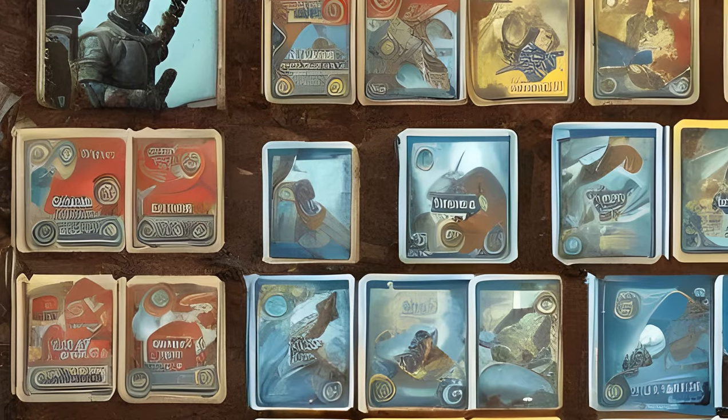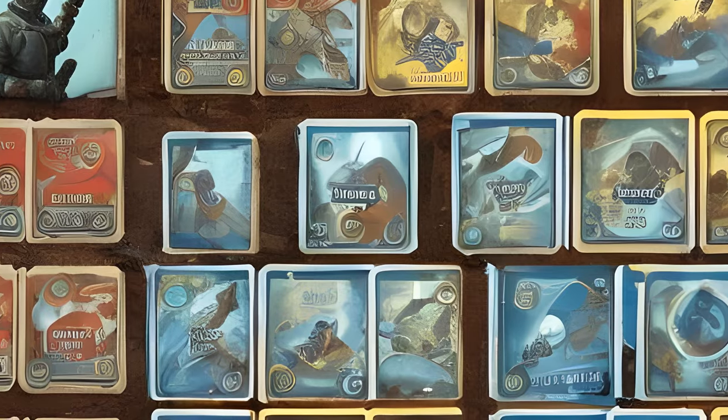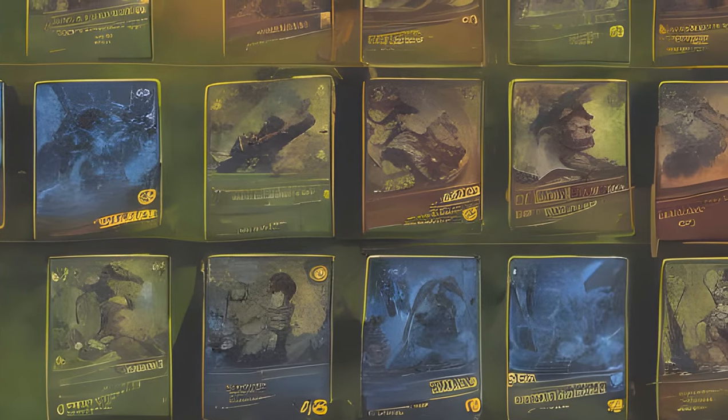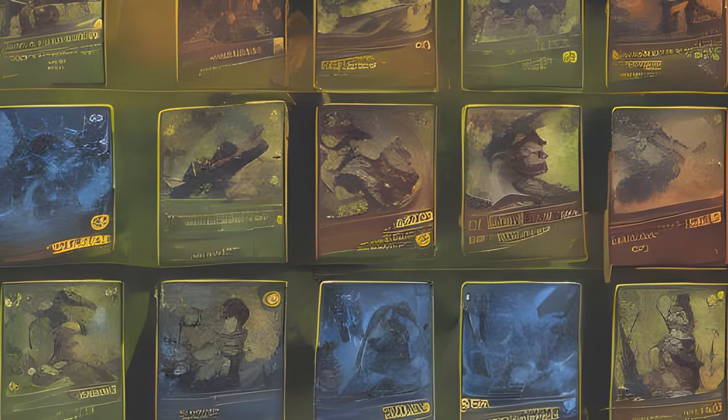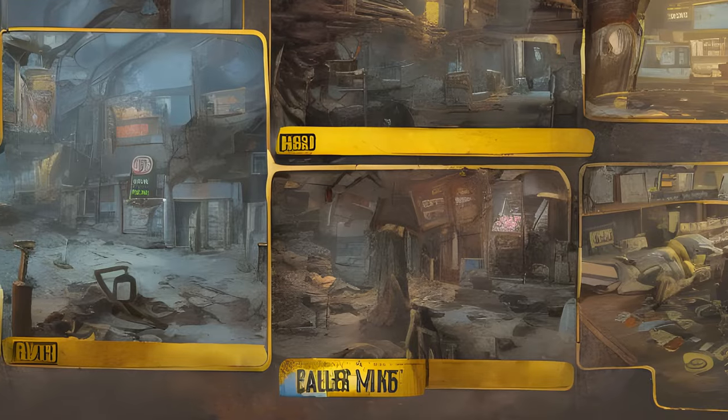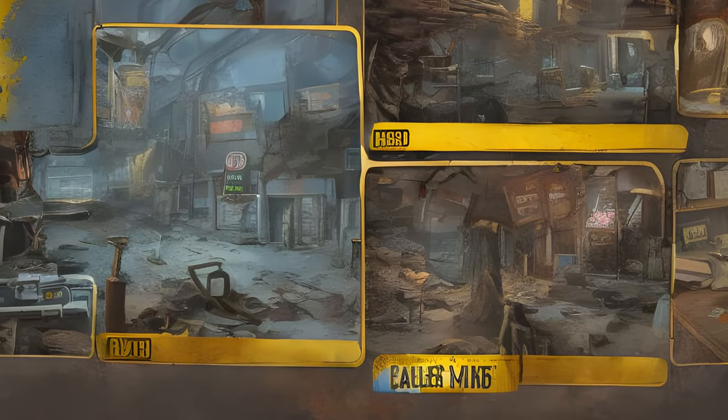Players have to spend a varying number of points on cards, dependent on the initial value. Cards of the same type can be combined with an additional point cost to create a higher ranked version of that initial card, and the max rank depends on the card. The value of the card is shown in the upper left corner.